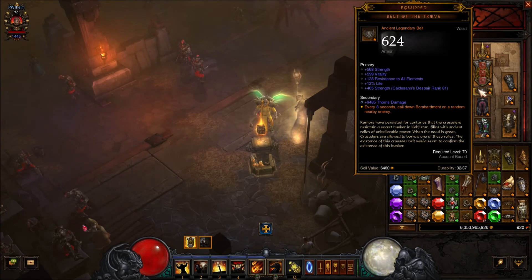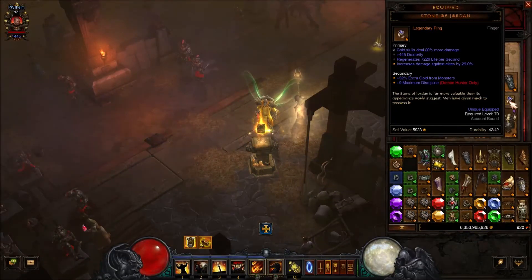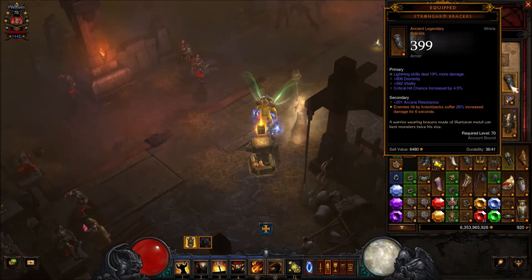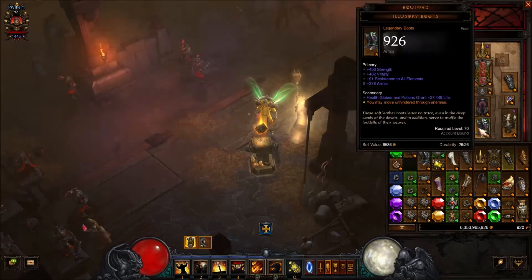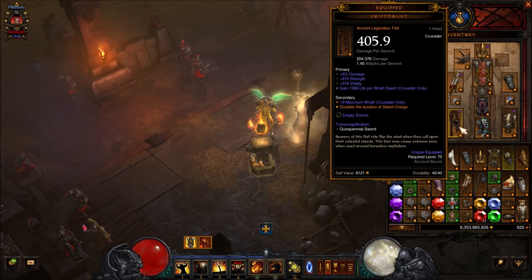Belt: strength, vitality, all resist or life percent. Legs: strength, vitality, all resist. Both rings: strength, area damage, cooldown reduction. Bracers: strength, vitality, physical damage. Feet: strength, vitality, all resist. Weapon: physical damage, strength, area damage, cooldown reduction.